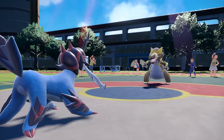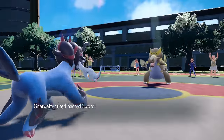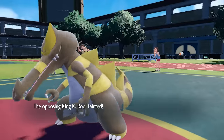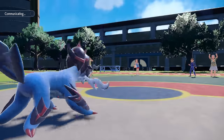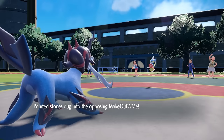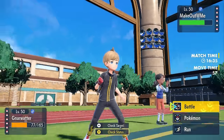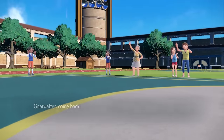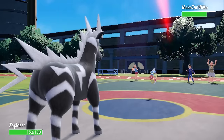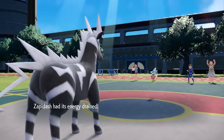The Crocodile comes in with Intimidate, telling me maybe this is a setup set rather than Moxie Scarf. I go for Sacred Sword regardless — and even with the Intimidate, I get the crit. That's a dead Crocodile. Comfey switches back in, which is a problem for Samurott. They could go for Leech Seed expecting a switch, Draining Kiss, or Giga Drain. I decide to switch into Zebstrika — there's a chance they go for Leech Seed, and Zappadash loves getting hit with grass.